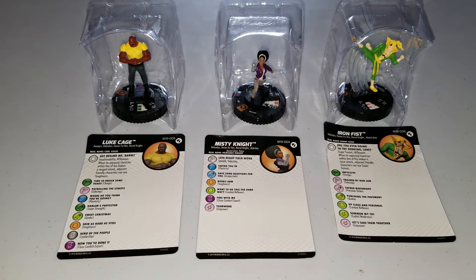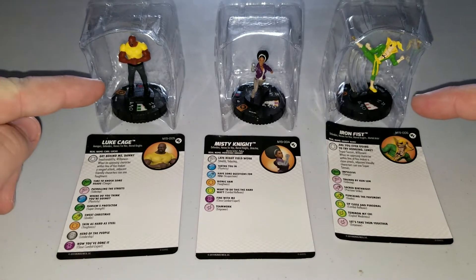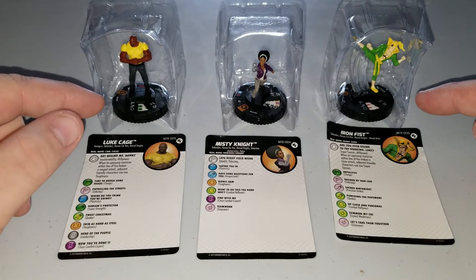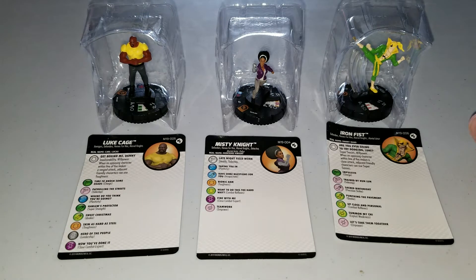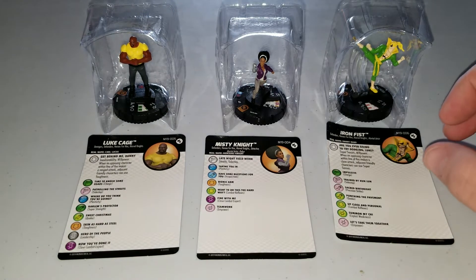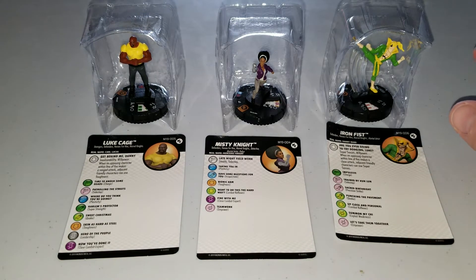I had a little bit of a chance to look it over. There's nothing too special about them except we got one new sculpt. The Iron Fist and the Luke Cage are both the Avengers Defenders War sculpt, and the Misty Knight is at least one I haven't seen before. I don't know if it's a reuse of an older set, but I just thought I'd show you guys the sculpts and the cards.